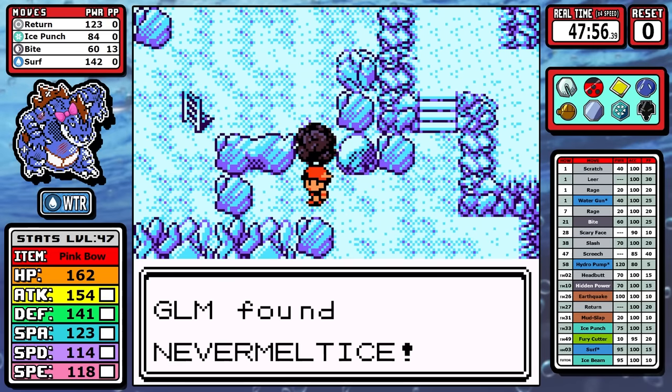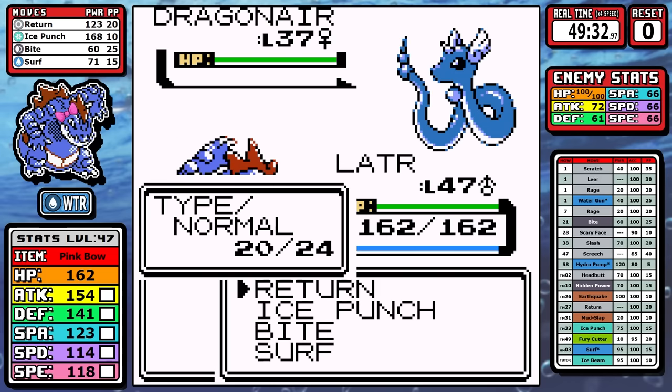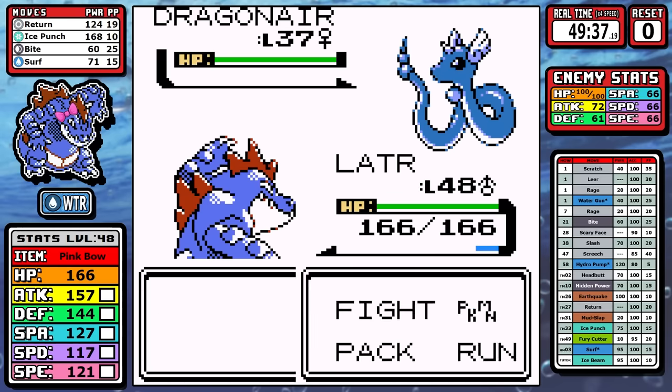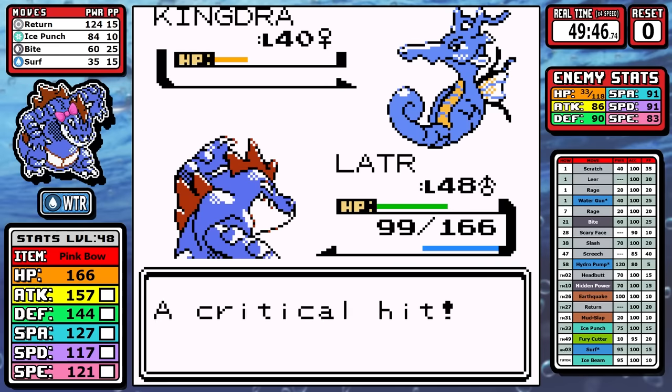The last thing before Claire is picking up Never Melt Ice inside the Ice Cave. For Claire herself, there's no need for theatrics - this one is straight Return. You often hear about Hidden Power Ice, but with great attack I just spam Return. There's no need for Ice Punch today, and I even tank a critical hit Hyper Beam and shrug it off pretty easily. We collect that badge.